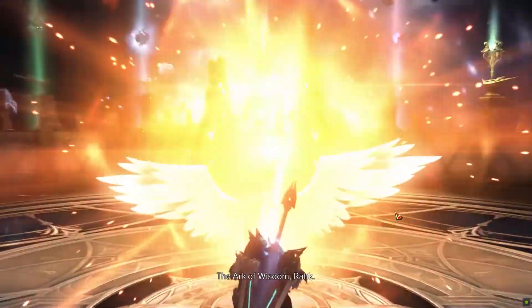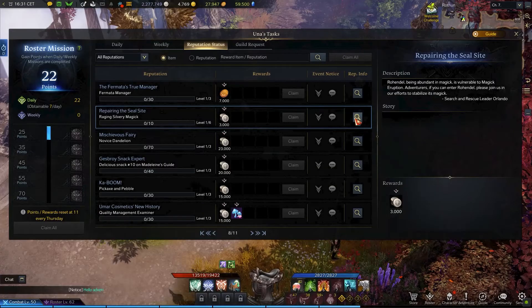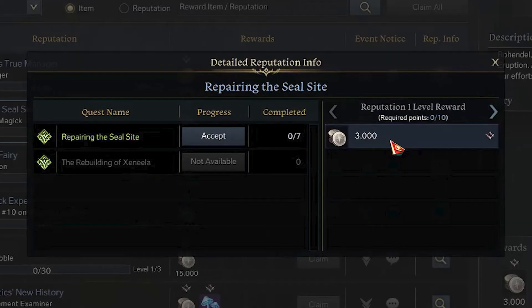The next step is to complete the mine questline of the continent. Once done, in the Una Tasks, open the reputation status. Browsing to page 8 you will find the daily quest called Repairing the Seal Site. You will notice that you can complete this daily quest 7 times.